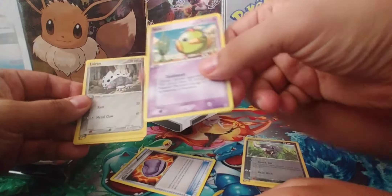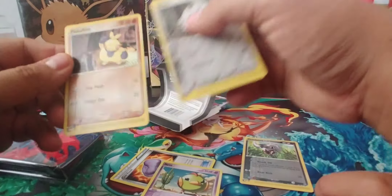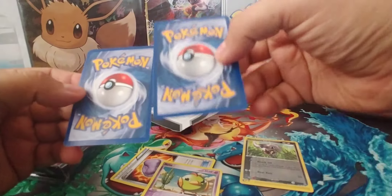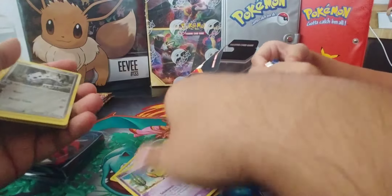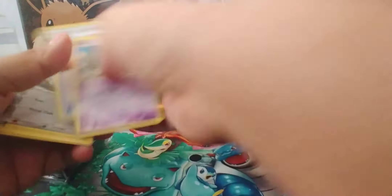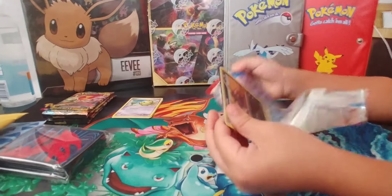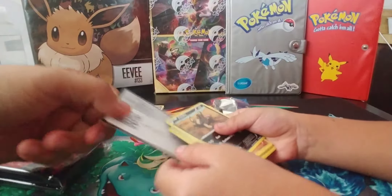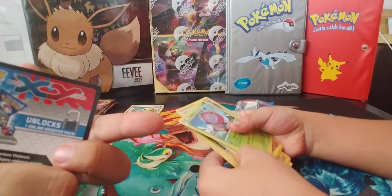The card comes with five random cards. Right here - an e-reader Poochyena, that's really cool! It's a super old card, I like that. We're gonna sleeve that. And a Natu - another e-reader card! You see how it has a little 'e' before it? There was this e-reader device that would read the cards. Condition's not that bad, can't complain when you get random e-reader cards.